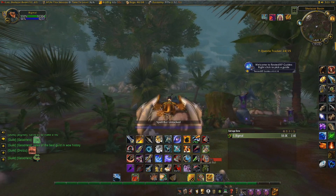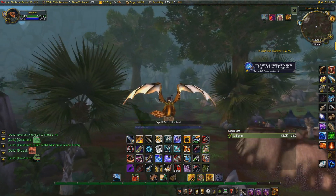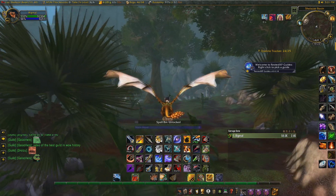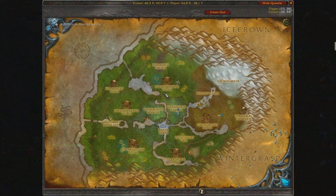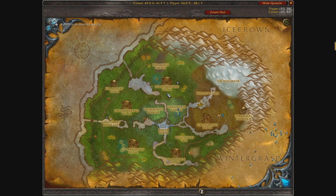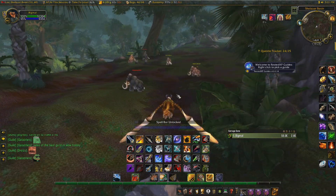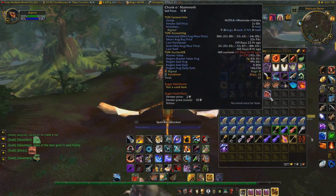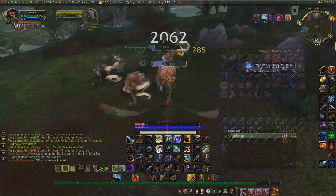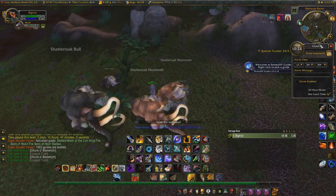Let's get into this gold farm. It's surprisingly quite amazing and I really wanted to share it with you guys. It takes place in Sholazar Basin and we'll be killing these Shattertusk mammoths all around this area around the Glimmerin Pillar. We're mainly looking for the tasty meat of these mammoths known as Chunk-O-Mammoth. If you also have skinning then this farm is even better as you can gather up all the leather as well, so we're not wasting any part of the animal.